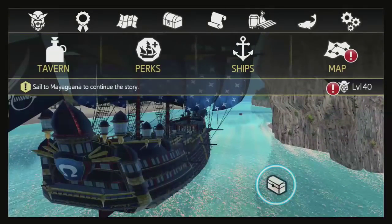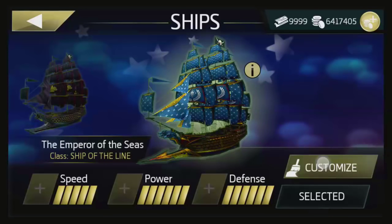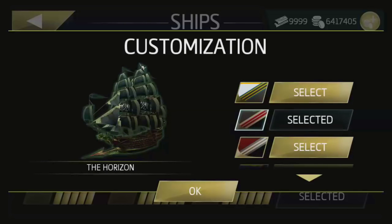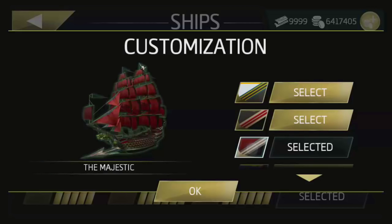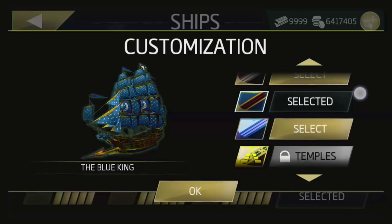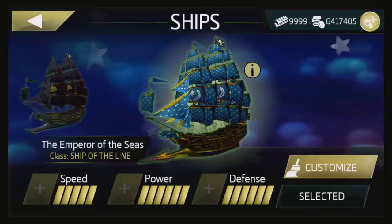It looks just amazing. The stats of this ship are the best — maximum six points of power and max six points of defense. There is a lot of customization, however I will make a separate video for that. In this video I will just show the gameplay, the strength, the power of this ship.